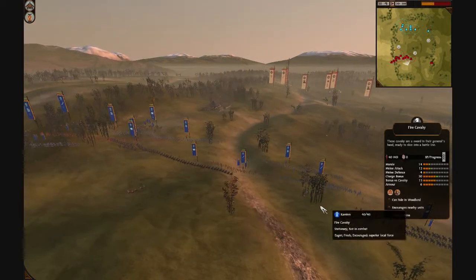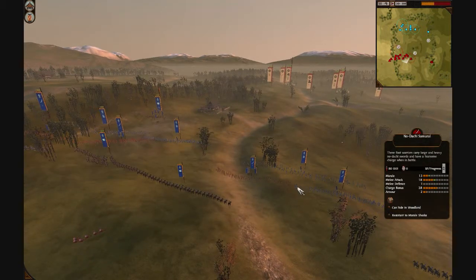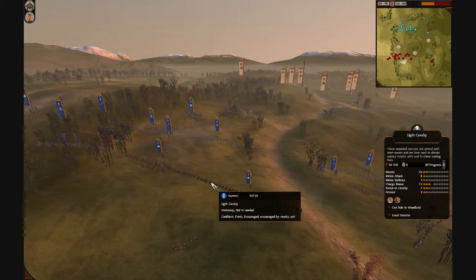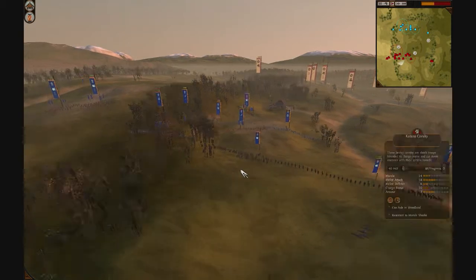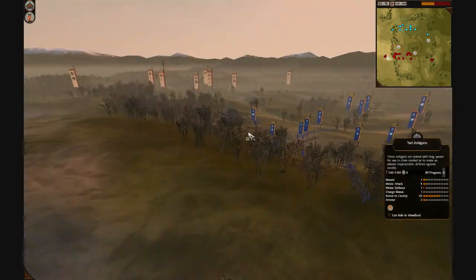I have 2 Yari Cav on my right flank hiding in the forest. Got some Fire Cav on my right flank as well. I have 4 Nodachis and 3 Yari Ashigaru in the center. A Light Cav and Katana Cav in my back with my General, who's getting shot the crap out of. And I have 2 Warrior Monk Cav on my left.